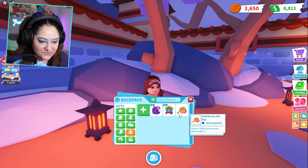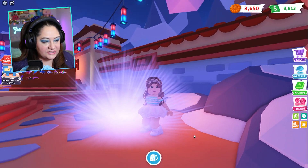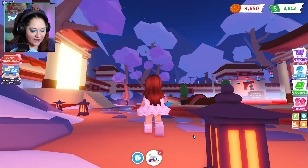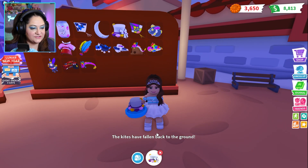Something's glowing — it's a hat! I don't have that yet. Rice Cake Cat hat! Let's see where that is on the board — okay, so it's that one. I didn't have that one before. We'll stand here so we can see what all we get.